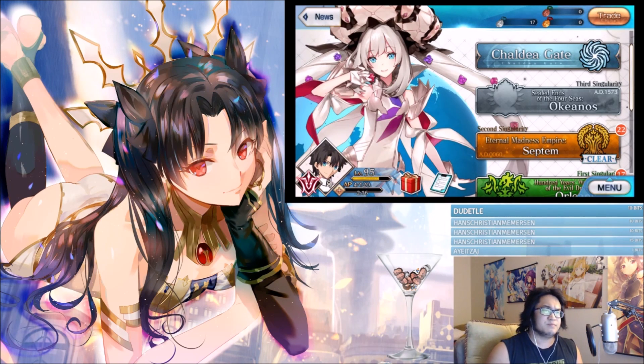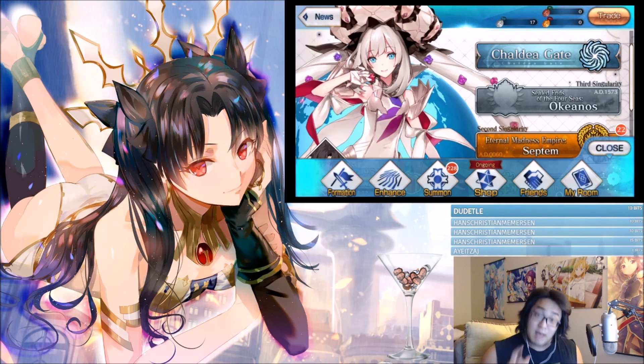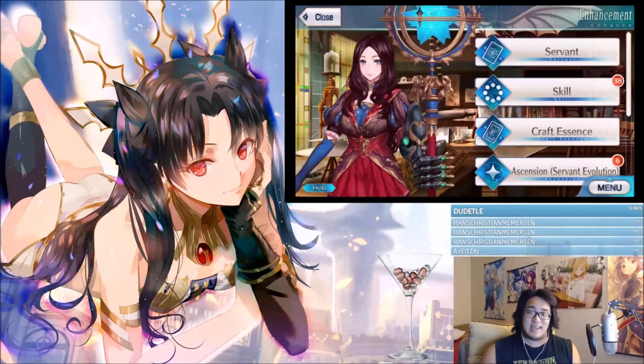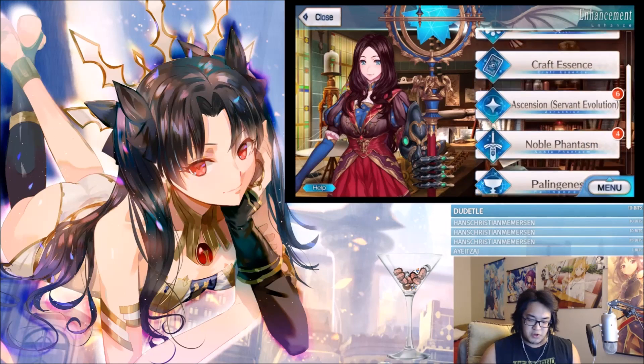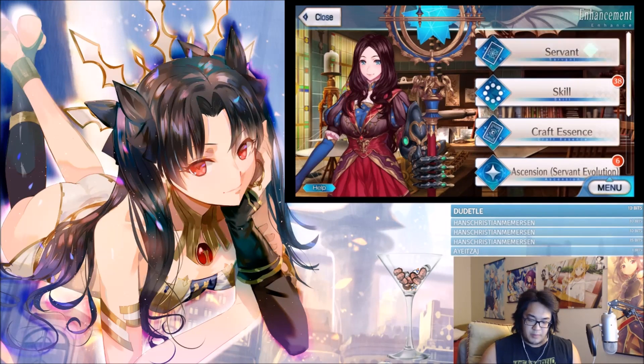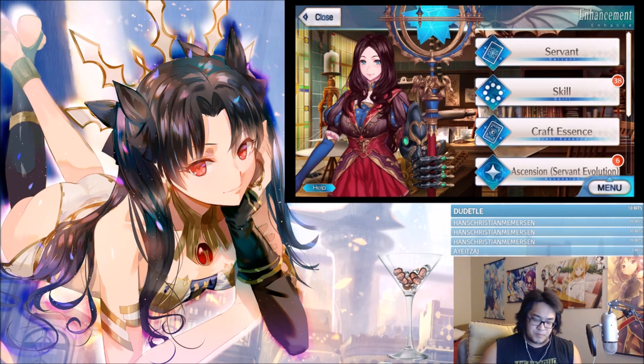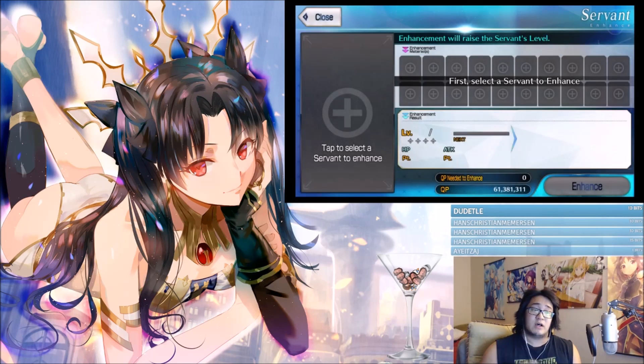A lot of people ask me how to level and ascend characters, so let's start. Click the menu button and in the bottom right-hand corner go to Enhance. Once on that screen, you'll see 'Servant' and 'Ascension' tabs highlighted at the top — it also shows a six there for me — to level up a specific unit.